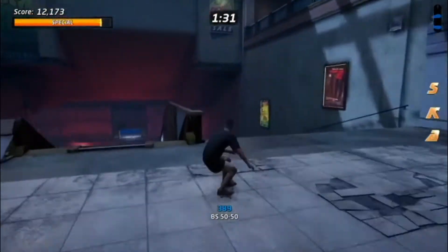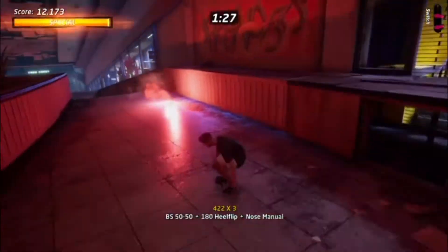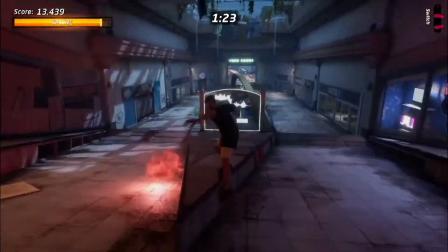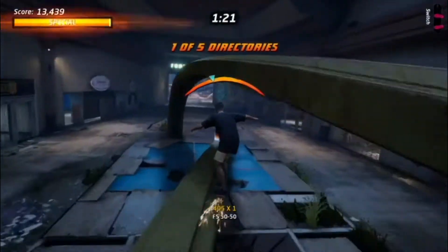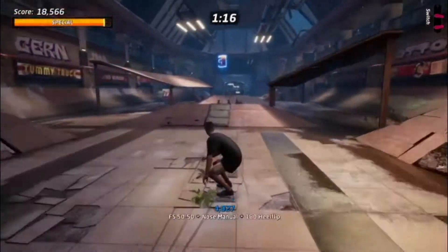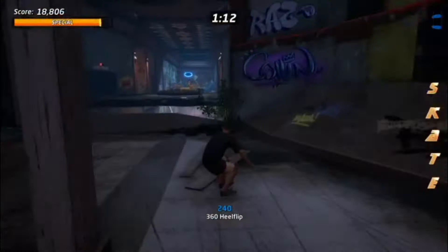We'll continue on down this path. The T will be around the corner — around the curve. When we come up on this, we want to stay towards the left rail and grind on it. There's the T. And of course, E is the easiest — it's just right in the middle there, right after this ramp. Collect S-K-A-T-E! That was pretty easy.